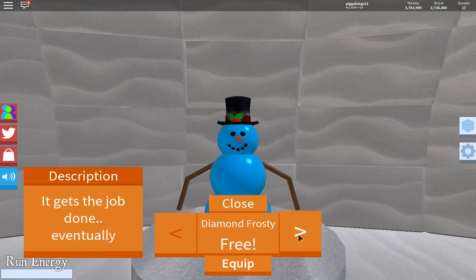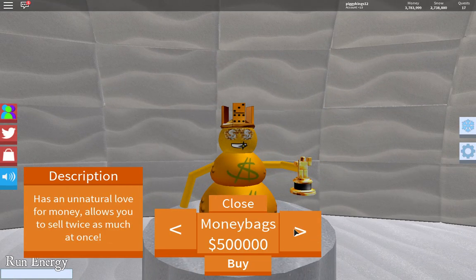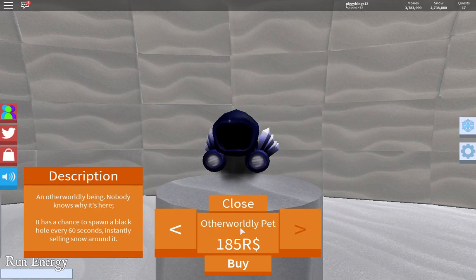Diamond Frosty - you need a code for it and then this 500,000. As you can see, I have 3 million. And this other Worldly pet - it's a Dominus and it is 185 Robux.